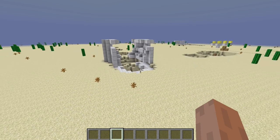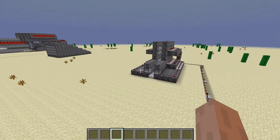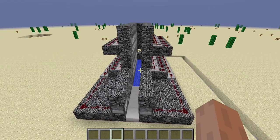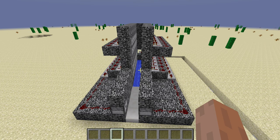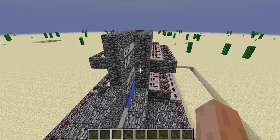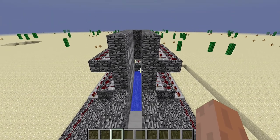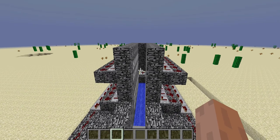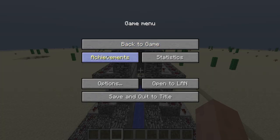Well, as you guys can see, that is this TNT cannon. It is a semi-auto loader, which means it loads by itself but you still have to click the button to turn it on. This took me about 20 minutes to make and it was a fairly easy creation compared to that monster over there. Well guys, thanks for watching and see you later.